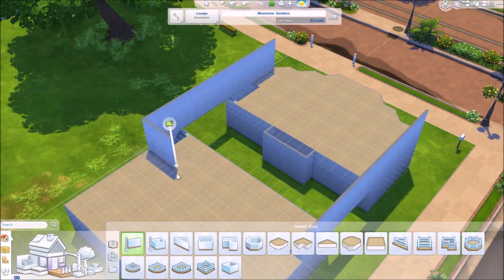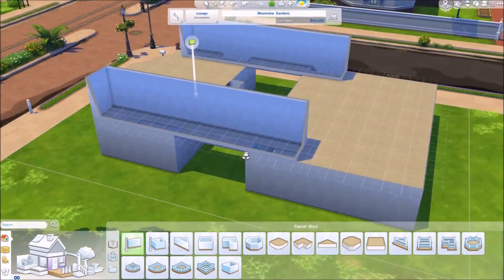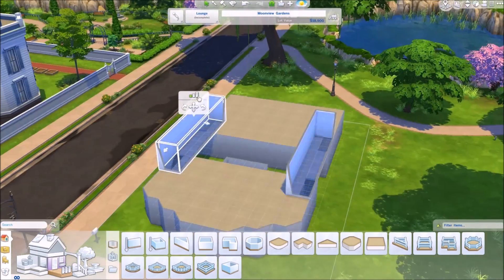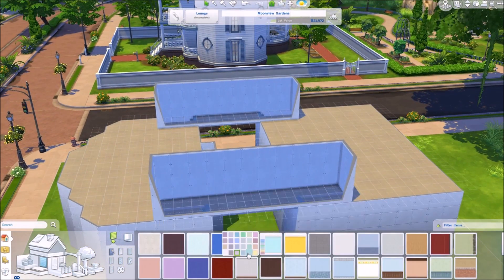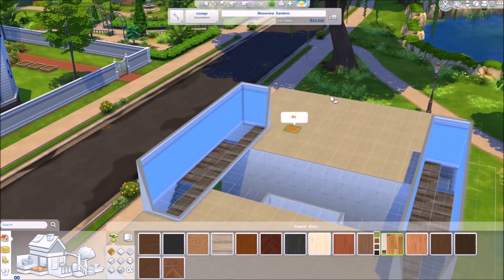The building at the back is actually going to be like the nighttime part after the wedding — where you'd go for your meal and a little dance, that type of thing. The bit at the front is just going to be like your wedding arch area. I went for kind of sky blue because I really wanted this wedding lot to feel open.